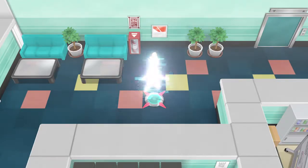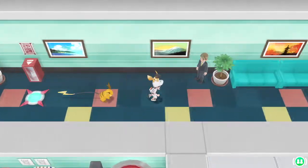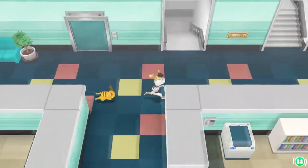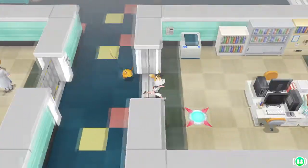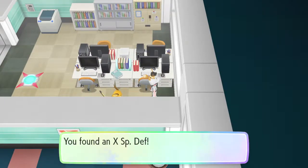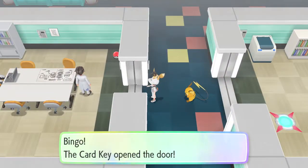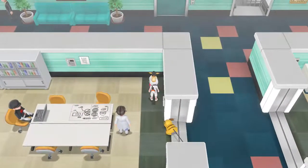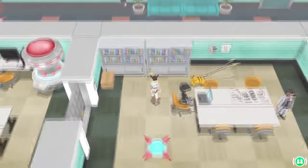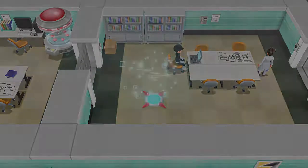Let's take this path and see where it goes. We got an item — it's an EX Special Defense, get some defense going. Bingo, Card Key opens the door. I'll just take this path while those grunts are just standing there. Oh, it's Joe! Does he want to battle me right away?